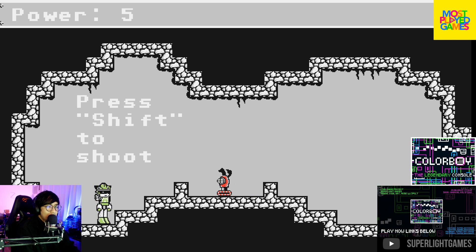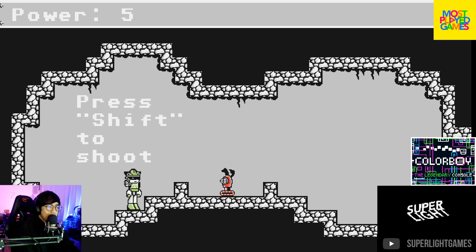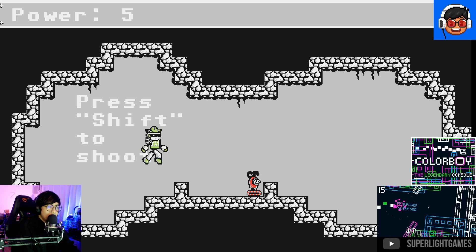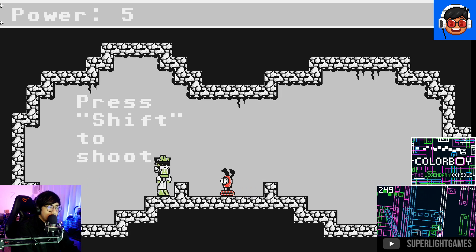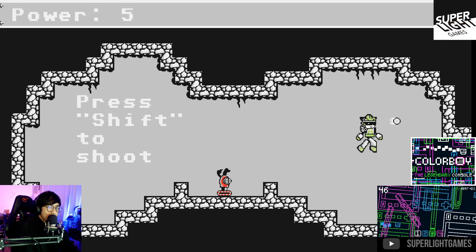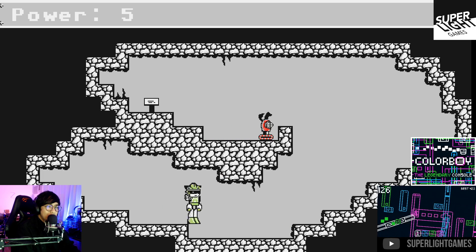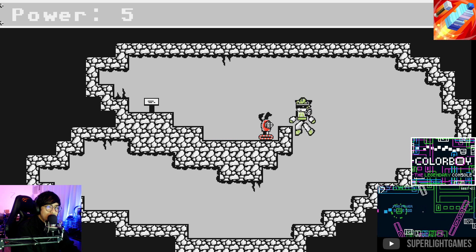Press shift to shoot — that'll be a little tough for me because I don't have arrow keys on my keyboard. The animation and the respawning is really cool. You can make enemies fall asleep so you don't kill them, which is nice — it's family friendly content.